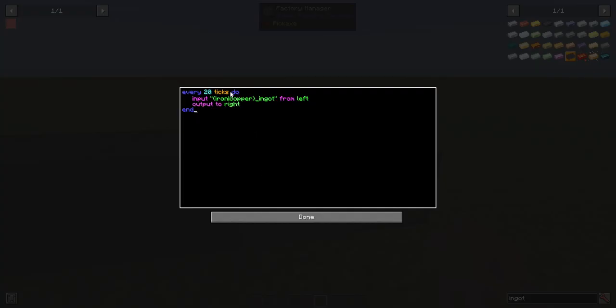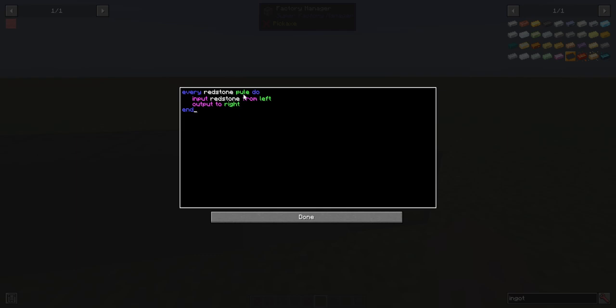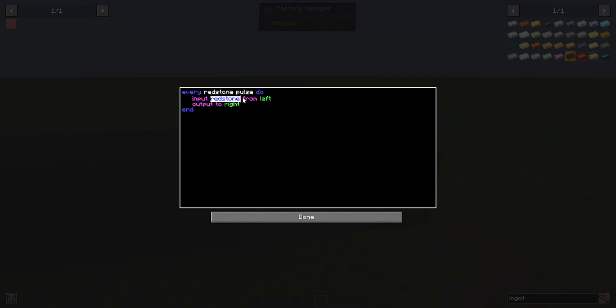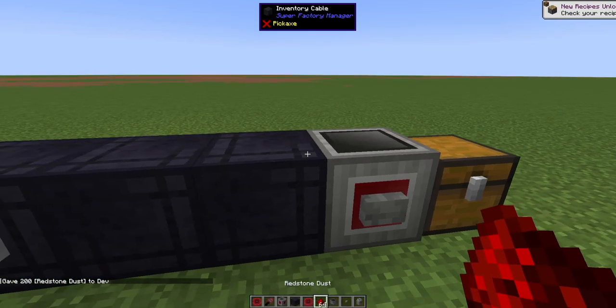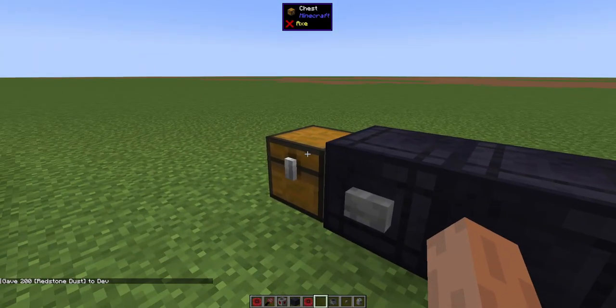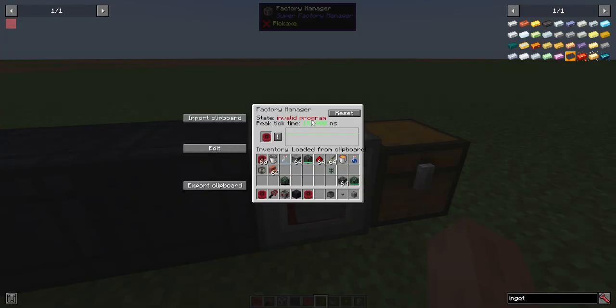Earlier we had 'every redstone pulse' — 'redstone' is a keyword, which was a bad decision, because if you want to move redstone items from left to right it will complain with a parse error. That's because 'redstone' is a keyword and needs to be treated as an identifier instead, which you can force by putting it in quotes — very ugly, but it works. By pressing the button, it took all the redstone and moved it. In the future I want to make this not a keyword, but for now that's the current state of affairs.